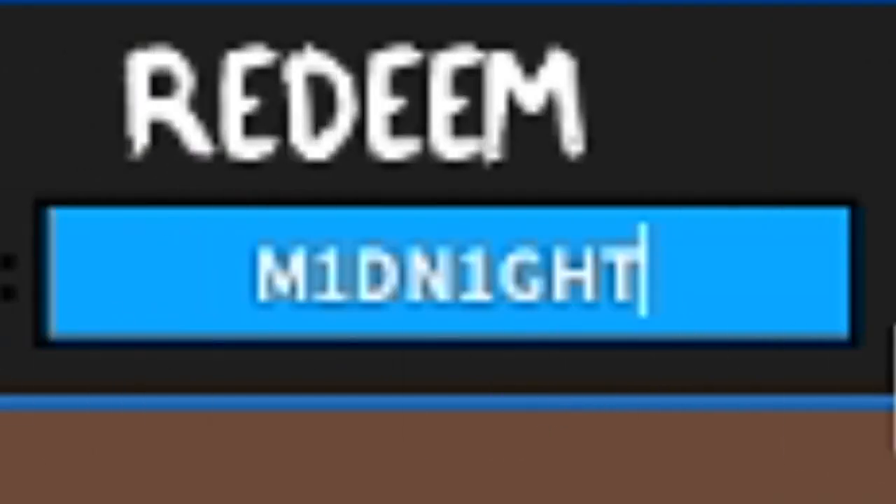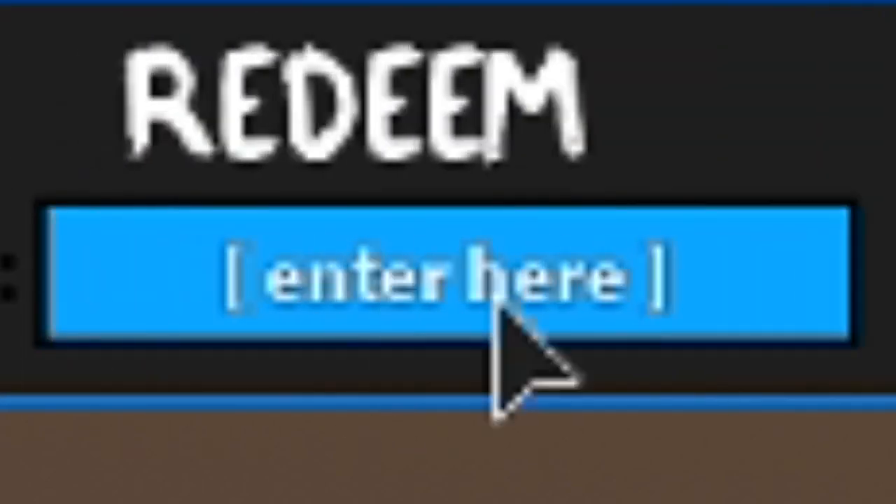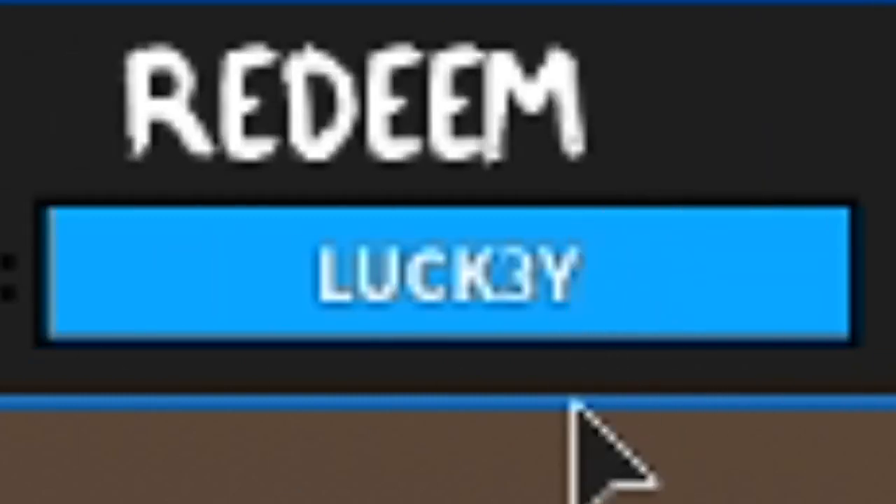The next code is 'midnight' — just like this. The next code is 'blaze' — and that one's redeemed. Next code is 'lucky' — just like this, and that one does indeed work. If you need time, just pause the video.